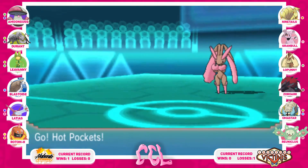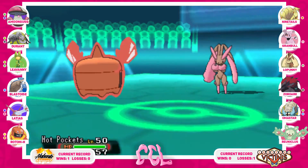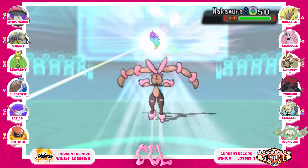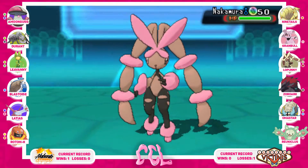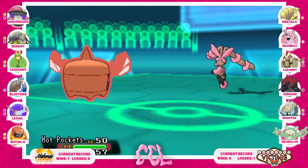I figure he's going to go for Fake Out because he probably isn't max speed on regular Lopunny — he doesn't really need max speed since Mega Evolution gives a speed boost already. So he's probably HP invested. I just swap in my physical wall predicting him to go for Fake Out, because there's no reason for him not to.